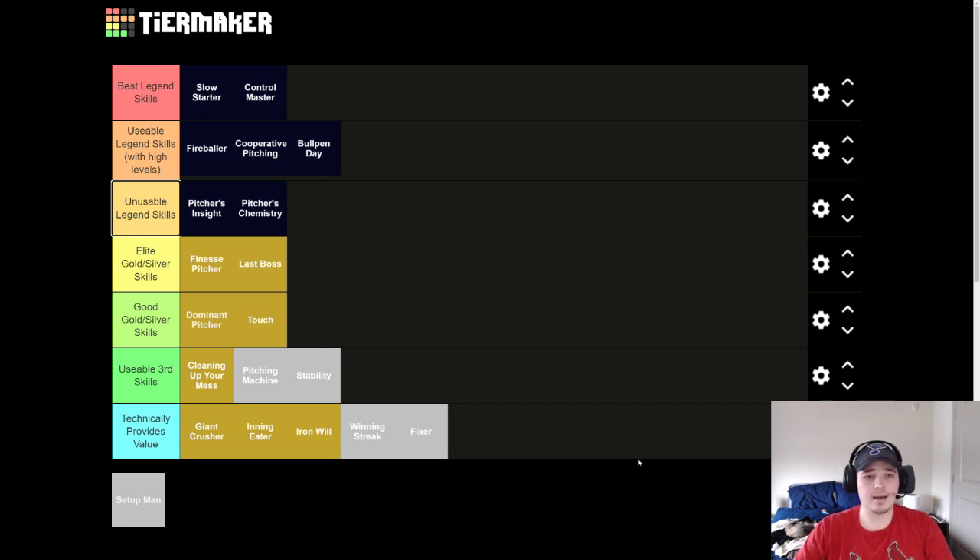So if we're looking at our tier list for starting pitcher skills, this is what it looks like. Elite gold — look for Finesse and Boss. In the good tier, you can still get Dom and Touch. And for a usable third, you can get Cleaning Up Your Mess. Now we're going to talk about these four good and elite skills and how they pair well together, because you're going to end up wanting at least two of these on a starting pitcher. How these pair together can really tell you about how a starting pitcher is going to perform.